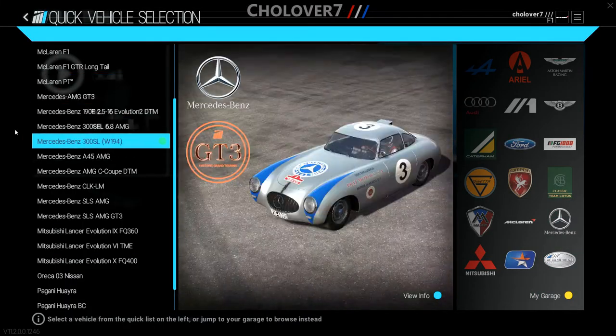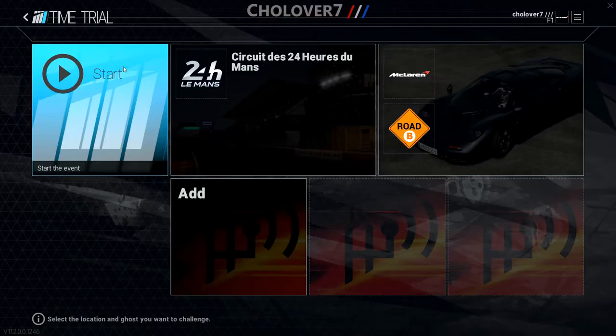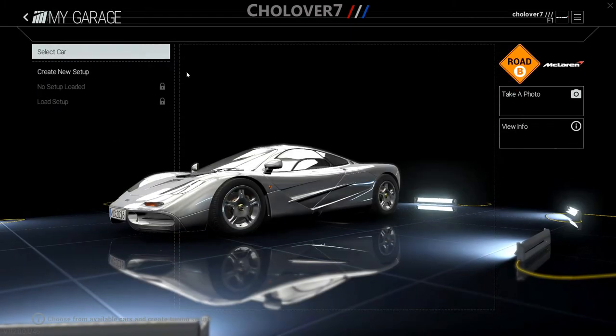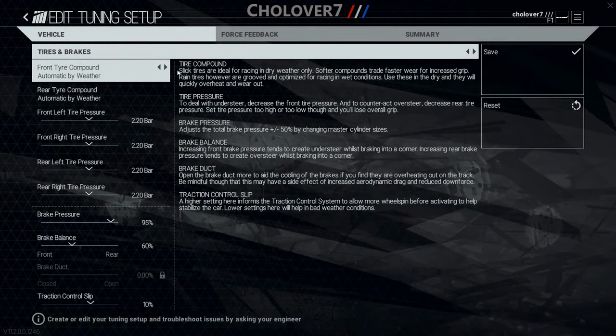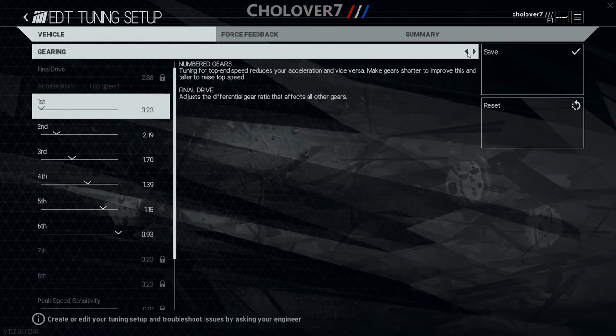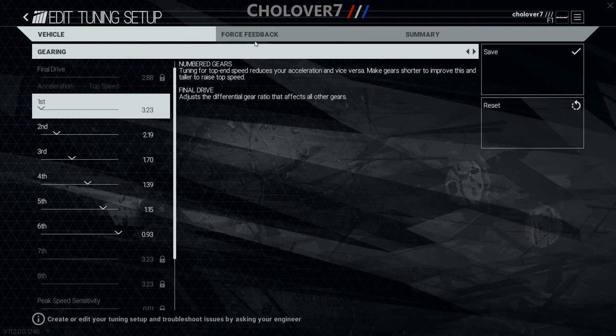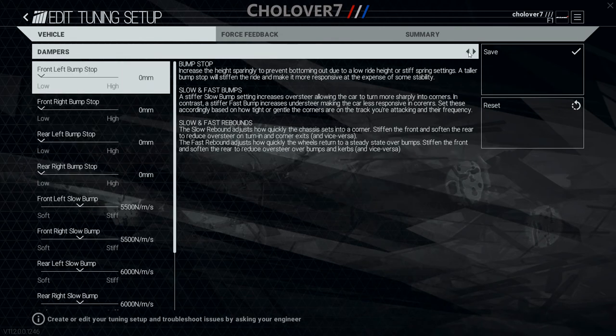What you'll have to do is select the Circuit de la Sarthe, the 24 Hours of Le Mans circuit, then go for the McLaren F1 if you have the limited edition version of Project Cars. Make sure the car settings are set to default for time trial, then select time trial.